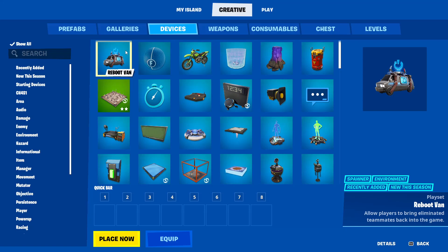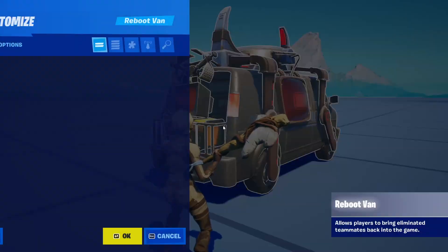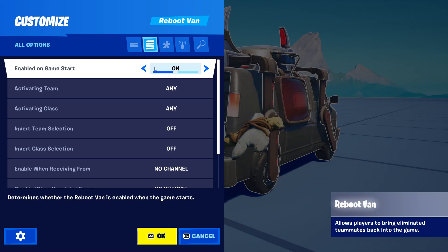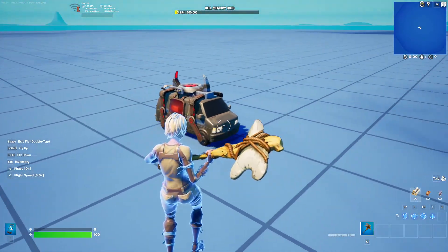Next thing we got is the brand new reboot van — finally, after how many chapters! I don't know if I'll be using this in my maps, probably not. You enable it in game start settings. It's pretty cool, pretty dope. I like it — it looks like the reboot van. I wish you could change the styles though.